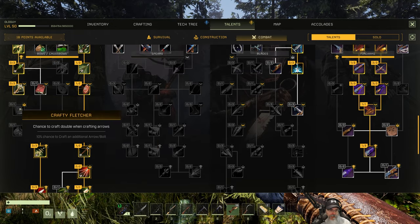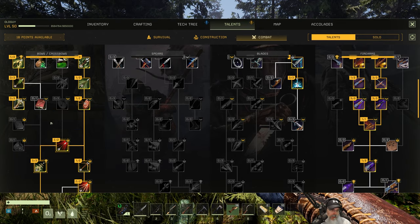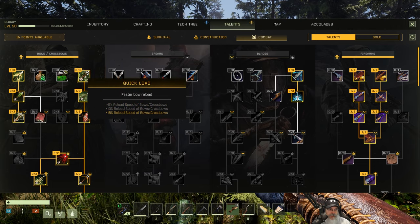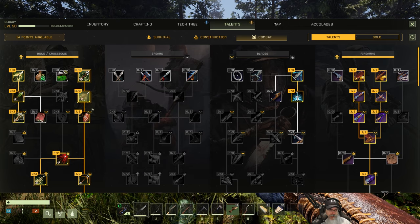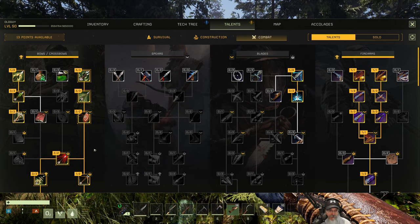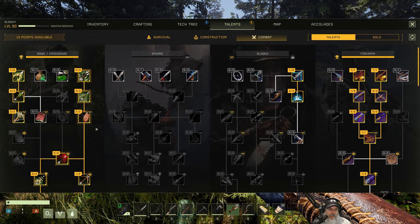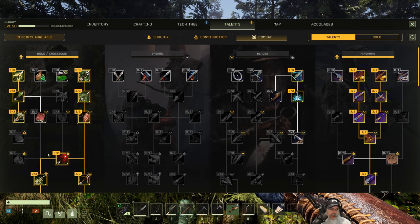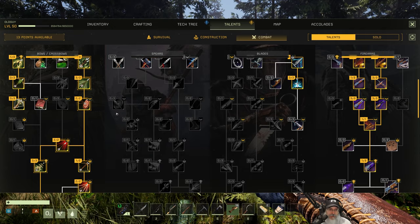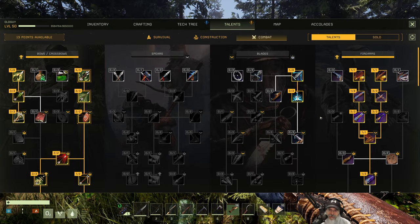What was this again — chance to craft double when crafting arrows, and this is the durability. So let's go back and increase reload speed of bows and arrow speed and accuracy. I think all that's going to super help us in the very early prospects when we're using our bows. That gives me everything I want in bows — the rest doesn't seem to be a big deal or seems too OP. Now let's go over to our knives — actually we could look at guns.